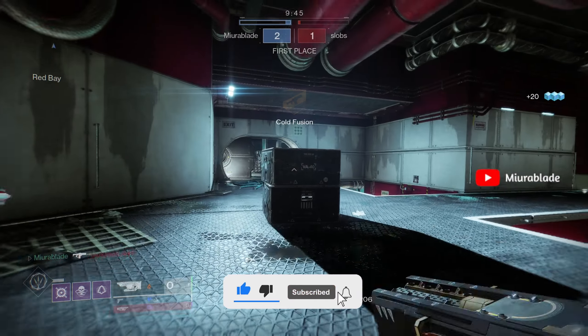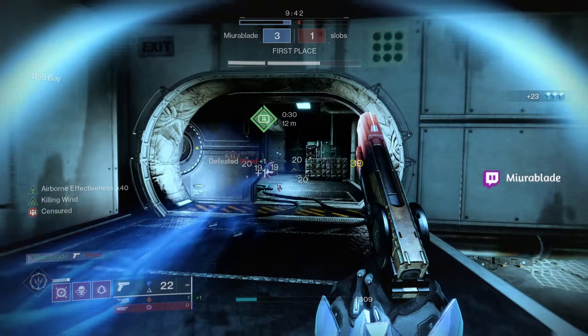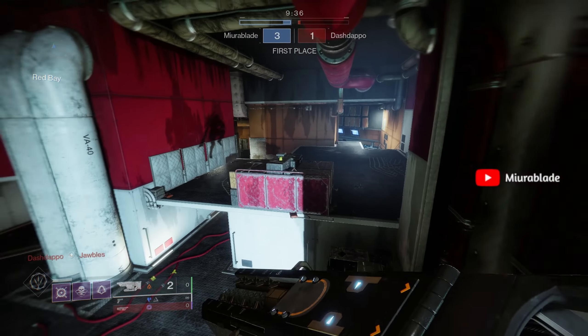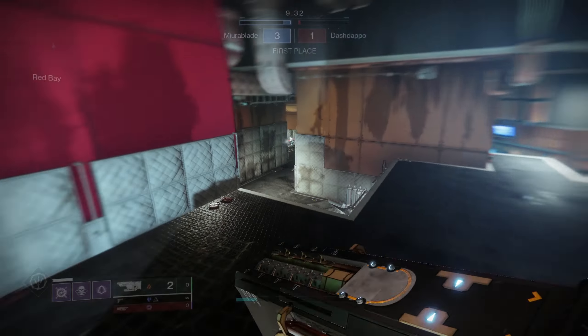What is up guys, it is your boy Mirror Blade here, welcome back to another video. Today we're going to be using the one and only Toast Revi Yoten. This gun was actually in Black Armory and you used to be able to get it from the forges, but then they kind of just got rid of them.